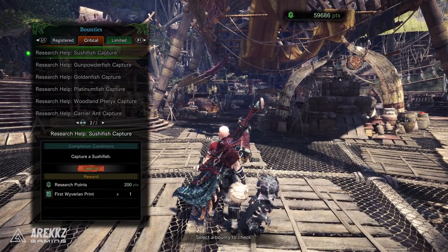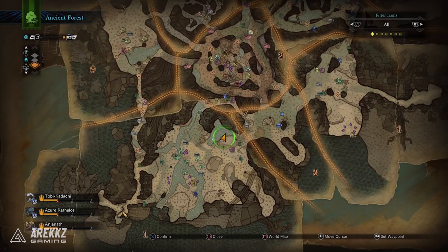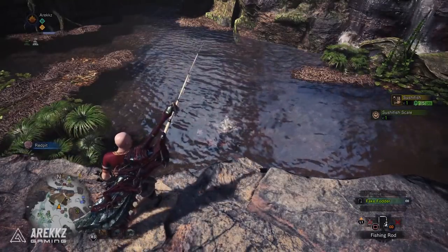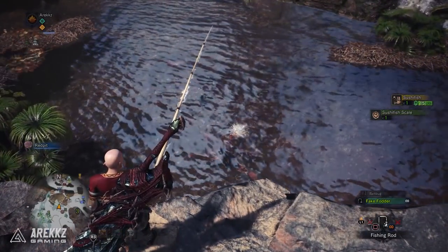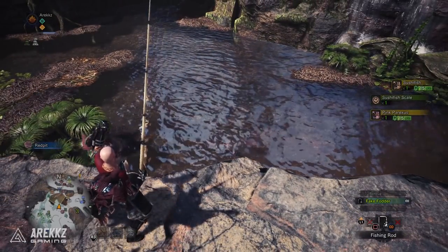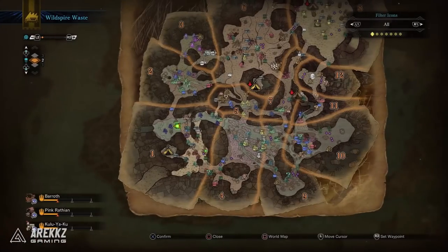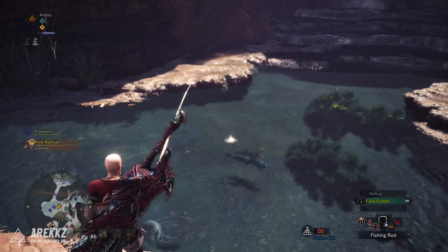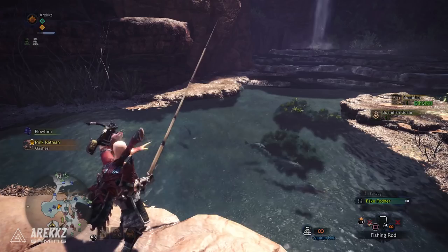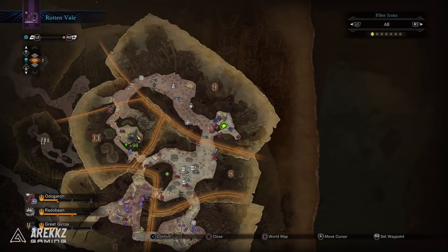There are five quests from each researcher, one for each of the maps. Starting with the Piscine Researcher — speak to him to get the quest first, then hand it in at the resource center back at town. In the Ancient Forest he'll ask you to catch a Pink Paraxis — get this from the same pond he's standing by, look for the pink fish. In the Wildspire Waste he'll ask you to catch a Sushi Fish, which can be caught in the same area he's found — just turn around and grab it from the pool behind you.